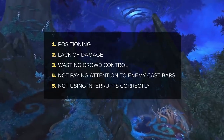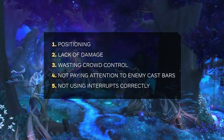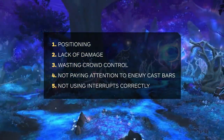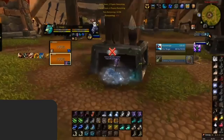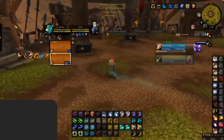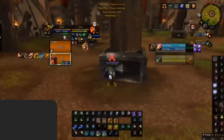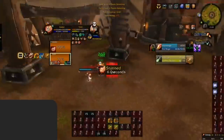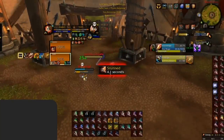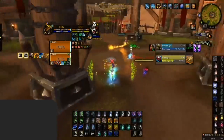Another mistake we'll be looking at is not interrupting correctly. A nicely timed interrupt can easily make or break a game. Certain spells are a lot more important to interrupt than others. Let's start with interrupting CC — this highly depends on which classes you face and the situation you're in. For example, facing sub rogue and fire mage in 2v2, the rogue could stun your healer and the mage then tries to polymorph. If they succeed in landing the CC chain, you or your healer are forced to use a defensive cooldown. Interrupting that polymorph right during a setup can prevent that, highly increasing your chance to win the game.